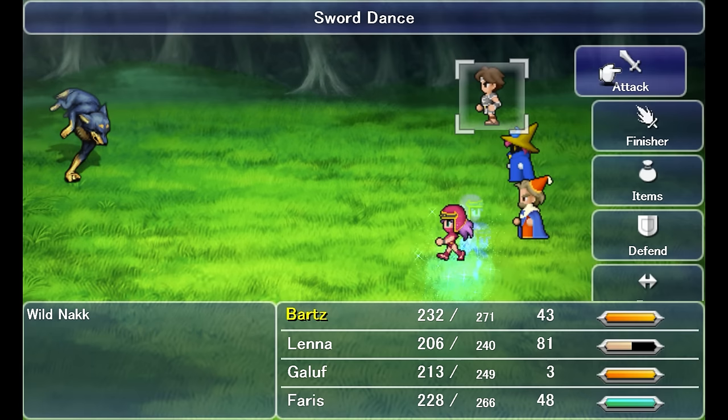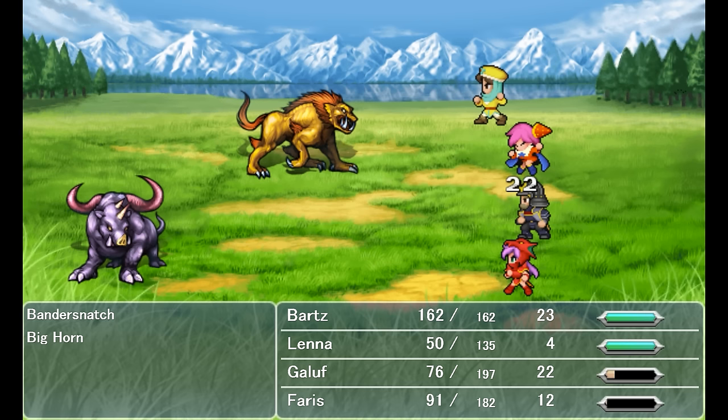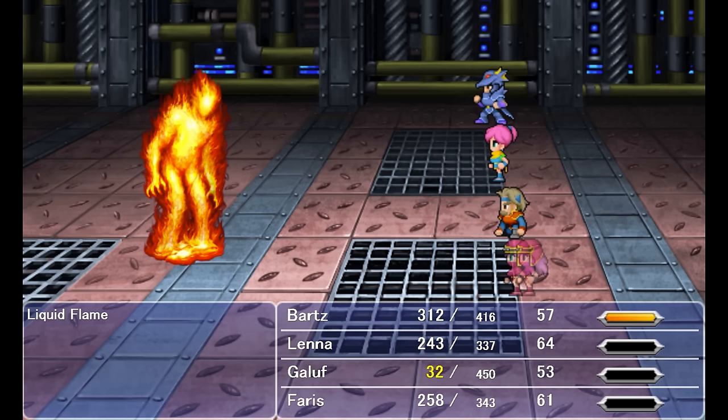Unfortunately, the Twin Lance used to be able to bypass the Chicken Knife's flee chance, but it doesn't bypass it anymore. The Lilith Rod casts Flirt when you attack, though now it can occasionally cast Osmose. Lastly, effects from weapons can still be inflicted even if the attack misses.